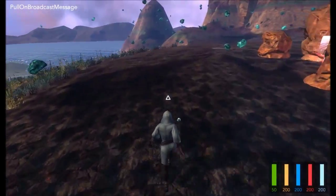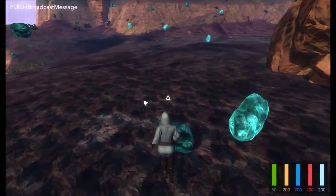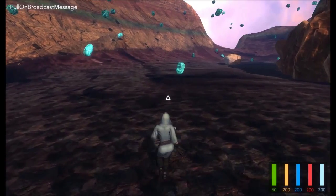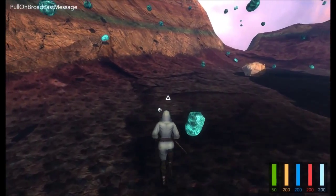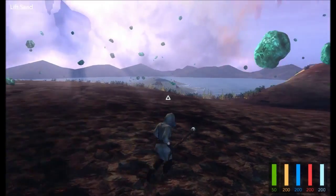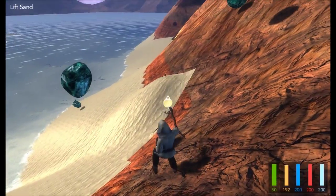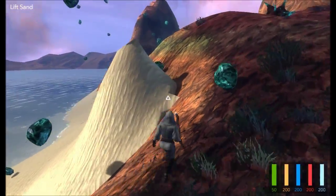This is also going to sort of serve as an introductory tutorial into how you can use Code Spells. I'm using the WASD keys to move around. You can use space to jump. Left click is — let me click on one — left click is to cast your active spell. So I cast my spell and it starts lifting sand. I cast a bunch of them and they start lifting sand more! Very, very impressive.